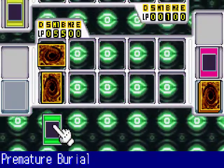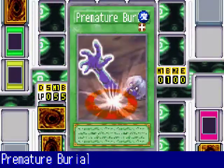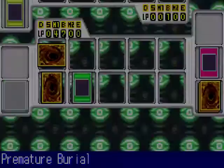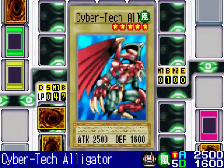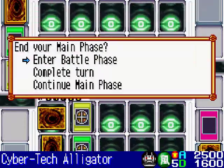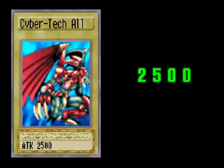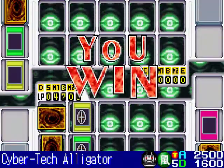I just drew the card they just tried to play. So I activate Premature Burial to bring back a monster from my graveyard, and I choose Cyber Tech Alligator. This duel is over, Loomis and Umbra. I could have just decided to attack with my Penguin Soldier, but I didn't want to do that — I want to finish them off with my best monster. So I've won.